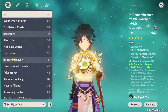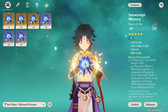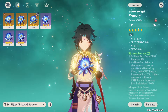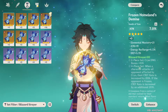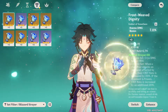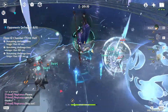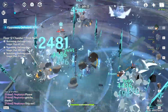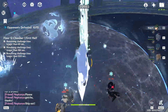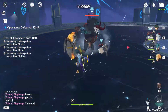Another artifact set — a bit more meme-y but definitely possible — is the four-piece Blizzard Strayer. You'll need to run him in a freeze comp or one that easily applies Cryo. Ganyu and Kaya are both great support characters for this, and we'll go into more detail on team compositions later. The 15% extra Cryo damage is wasted, but the main point of this build is to get the extra crit rate, so it's not a bad build if you're really lacking in crit rate.